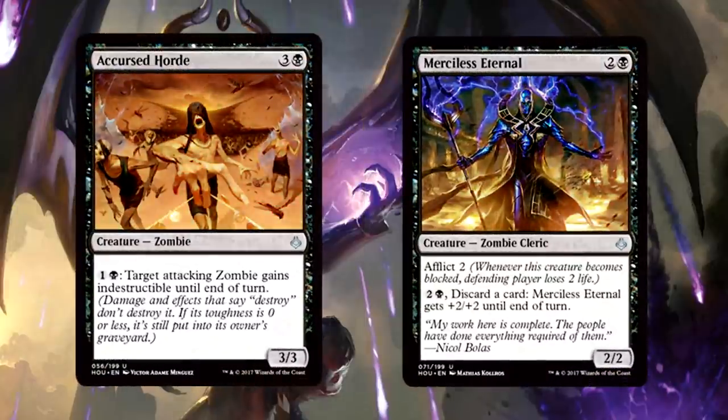Now Accursed Horde and Merciless Eternal — both of them are fine. The Horde synergizing with itself is all you need to make that card good; the more zombies the better of course. Merciless Eternal is a constant threat — at least two damage coming in no matter what, and when they block you can force the issue by discarding. Both strong, but not Banewhip Punisher strong.